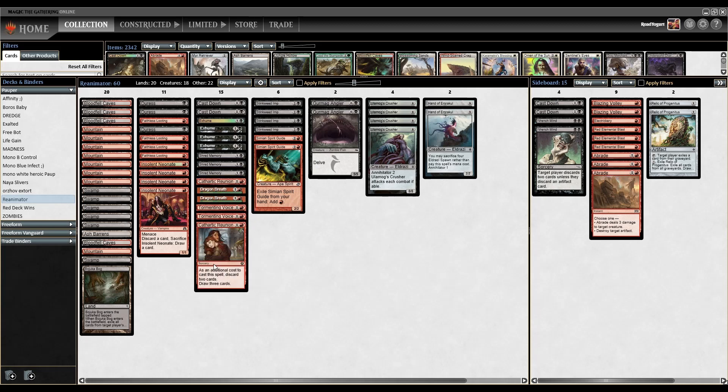Two copies of Cathartic Reunion — as an additional cost, we have to discard two cards, and then we get to draw three cards. This helps us get our threats in the yard and refills our hand. Tormenting Voice is very similar, but this time we only discard one card and draw two — same mana cost, just a slightly different additional cost.